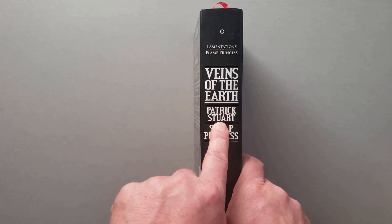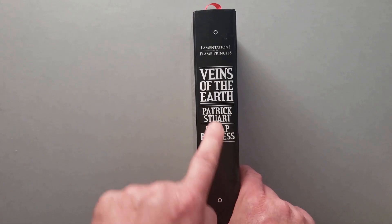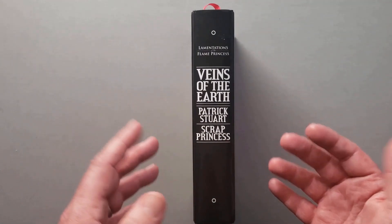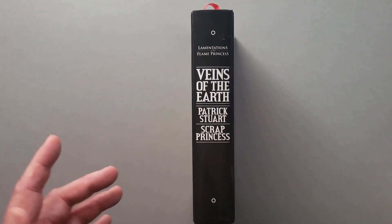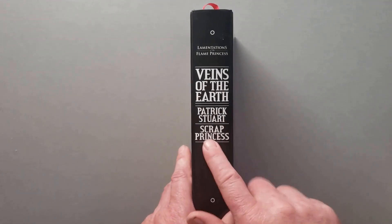This book is by Patrick Stewart - Stewart with a U, not an EW - and the art is done by Scrap Princess. These two have done a lot of things in the RPG industry, sometimes together, sometimes apart. Together, they're probably most well-known for Deep Carbon Observatory, as well as this book.